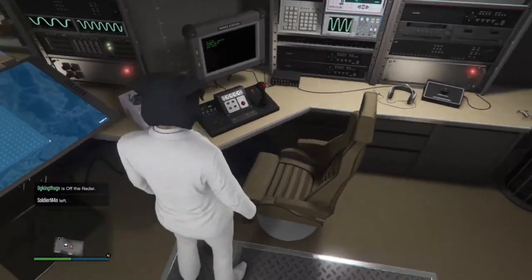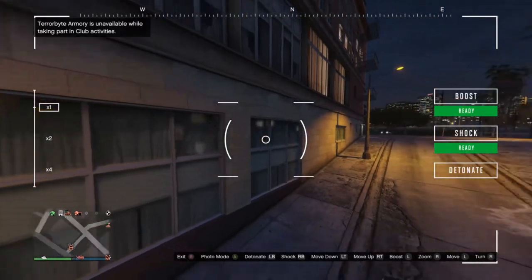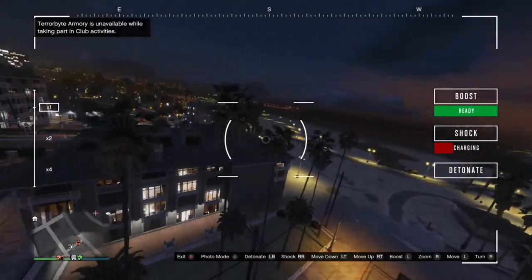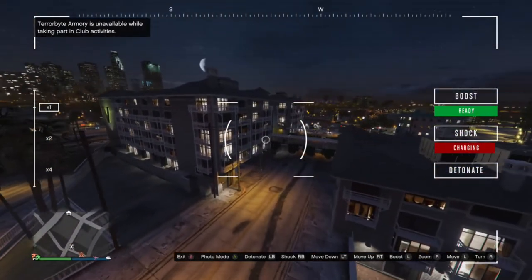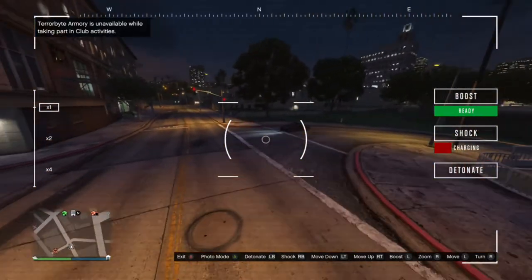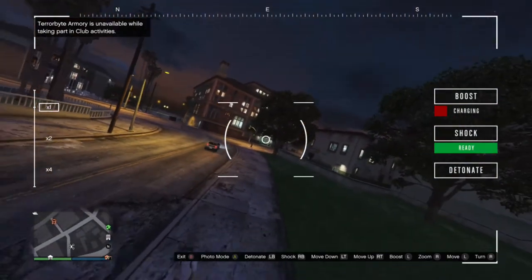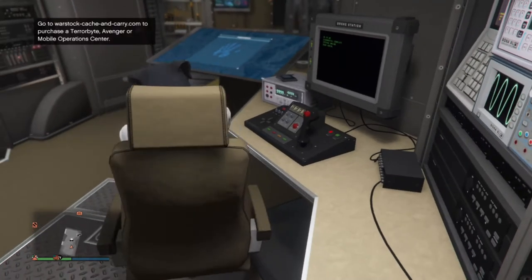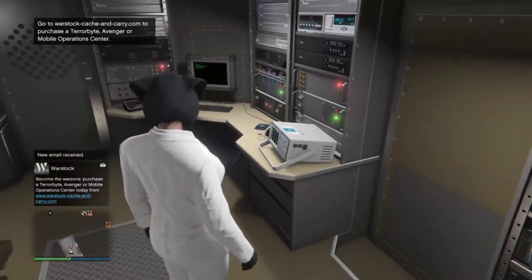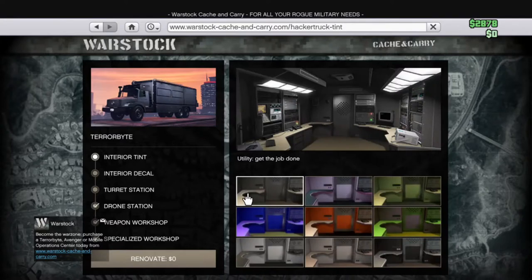Then you can fly a drone, and this is required for certain things like the Diamond Casino Heist. They may be small and fragile but they're super maneuverable. You can move it around, detonate it if you want, or shock people with the built-in stunner. For example if I go over to this guy I can shock him - okay I accidentally destroyed it. It is really easy to destroy; if you tap something it will be destroyed. You can also drive it just like you can drive an RC vehicle.